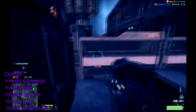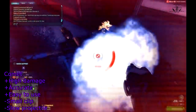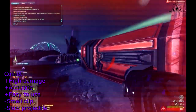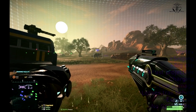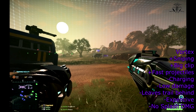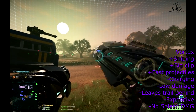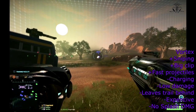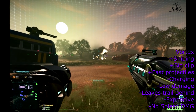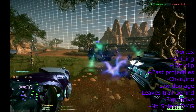Moving on to anti-vehicle weapons — there are only two to choose from: Comet and Vortex. Comet holds two rounds in its clip, and these rounds are basically little plasma balls which explode on impact, dealing splash damage or direct damage. They travel slowly, similar to other plasma ball weapons like photon PPA or light PPA. Vortex is basically a mini Lancer — it holds 12 rounds in its clip and must be charged to deal more damage.